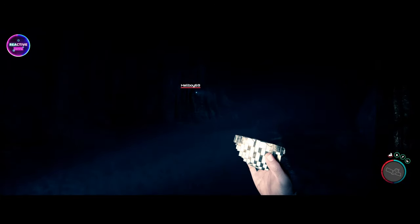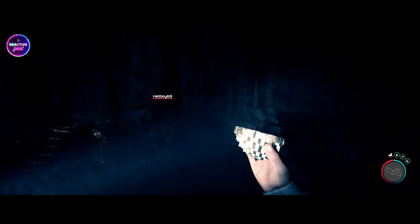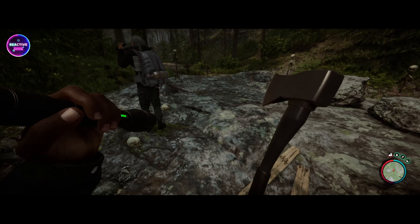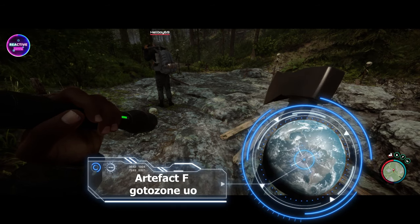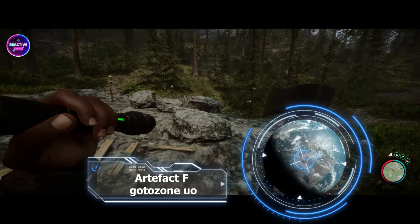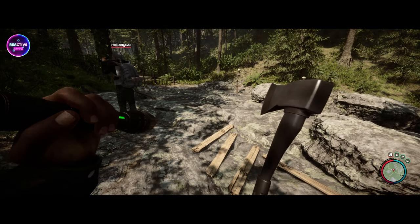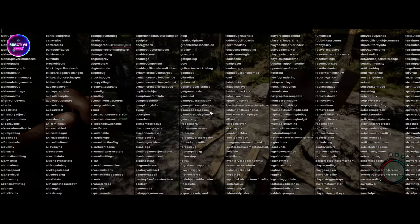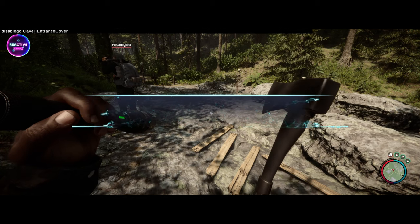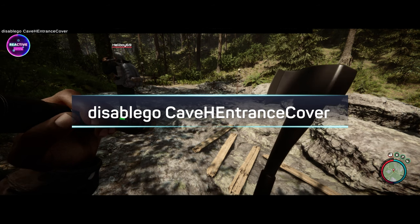So we've got pretty much everything we needed. The ancient armor would have been with that little sphere thing. This is the second last artifact. We're going to take you right now to the very last one. We are at the final cave for Artifact F. Now if you haven't finished the game properly — like we haven't because we just ran through a whole new game — there is a way to do this. It is a command you put in: disable go space cave H entrance cover — capital C, capital H, capital E, and capital C.